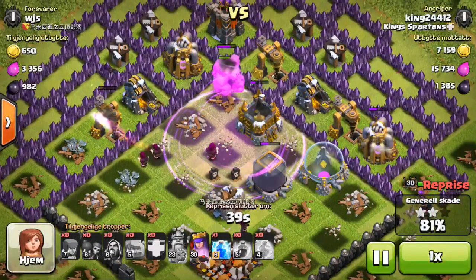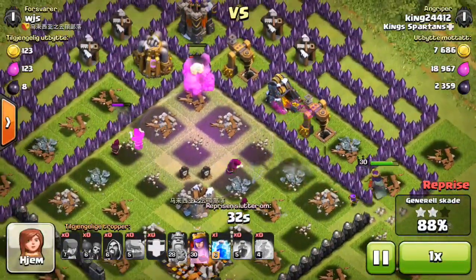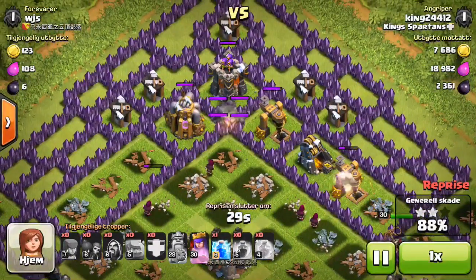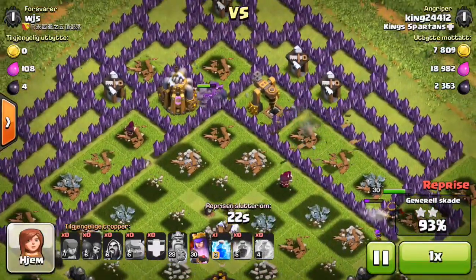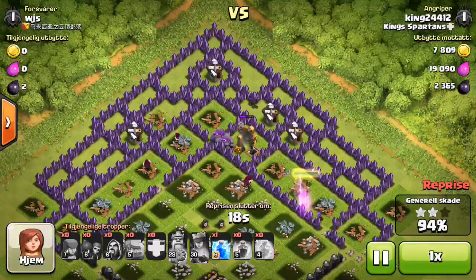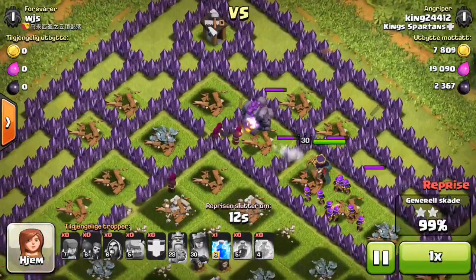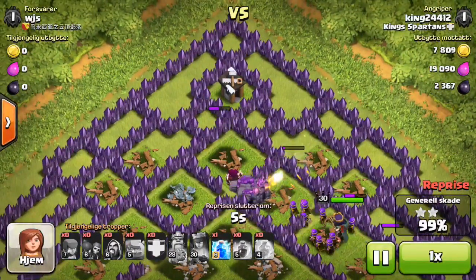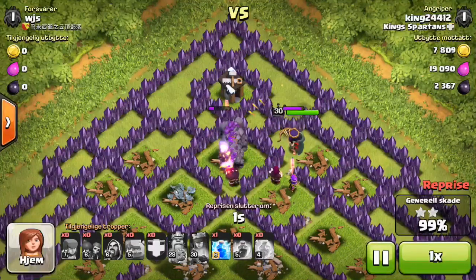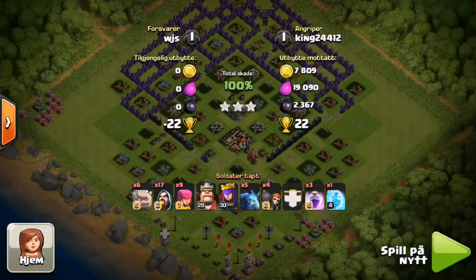We do have one lightning spell left if we need to drop it - I'm saving that for the end. We have 36 seconds left and if we can do that wall on the top, it is over because that'll open up three sections and allow my wizards to spread in pretty good. Only that one archer tower left and it is going to be an easy three star. This queen needs to hurry up and get through the wall - she's finally through, let's invis her and get some extra archers out there. 99%... come on! 2,300 dark, 22 more trophies, and another three star on a town hall 10.